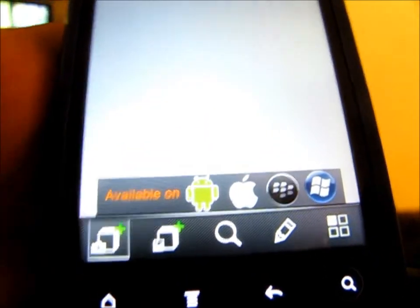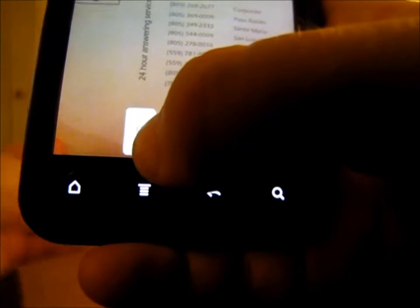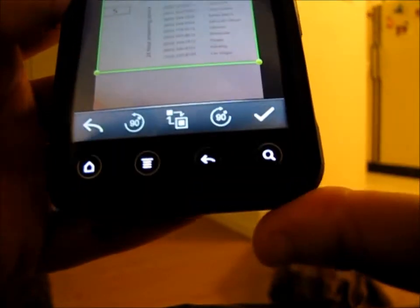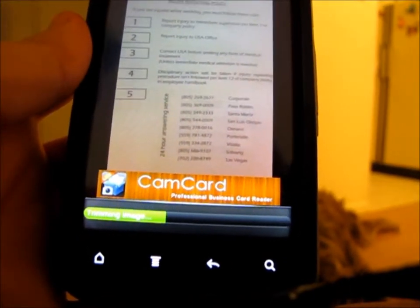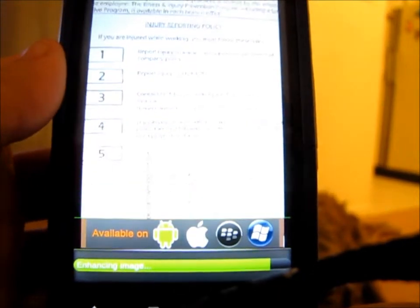Let's scan a document. Press okay, and you get the option to crop it. Then it will edit it — as you can see it just cuts it down to the size I told it to, and it clears it so it turns more into a white document. Sorry that it's hard to see.